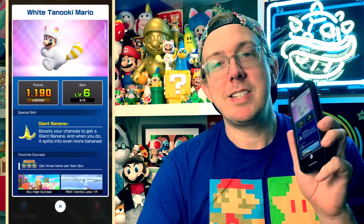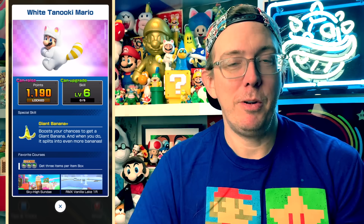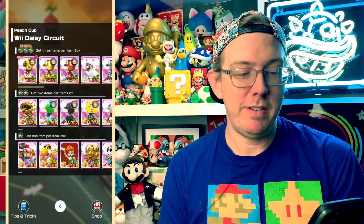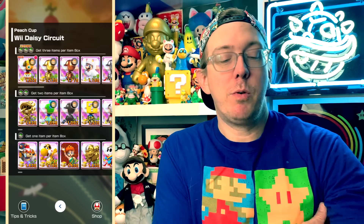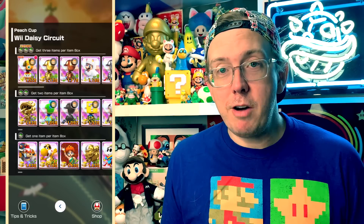White Tanuki Mario is going to lay waste on this track — Giant Banana skill is amazing for causing opponents to crash and get tokens. White Tanuki Mario is going to be great. Gold Mii Suit — what's our cart? Is this where we see an Off-Roader? A Silver Cupid or Gold Cupid? Or Moo Moo Off-Roader? Or maybe the Red Mark II?